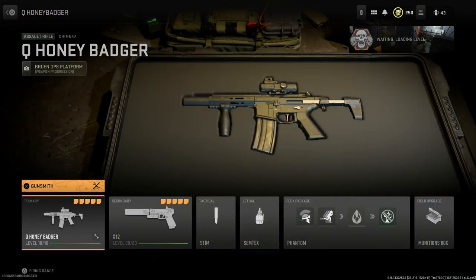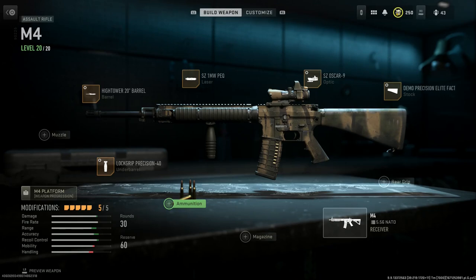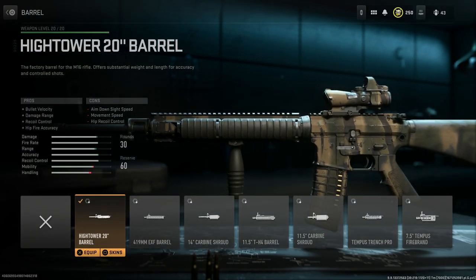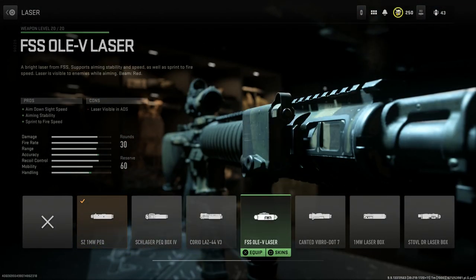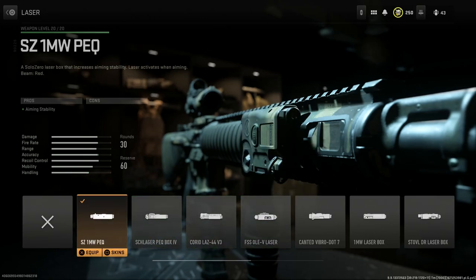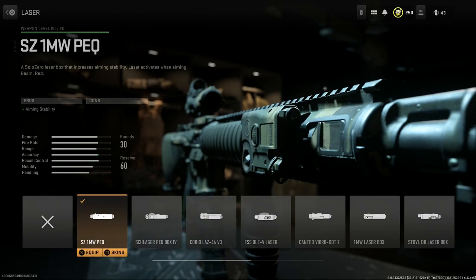Next up is the M16 A3 — kind of inspired by a Battlefield 3 build. We're using the M4 as a base and converting it into essentially a fully automatic M16 A3. We're running the Hi-Tower 20-inch barrel, which gives us the M16 barrel option with pros being bullet velocity, damage range, recoil control, and hipfire accuracy, and cons being ADS speed, movement speed, and hip recoil control. For the laser I opted for the 1 Milliwatt PEC since it has a tan color that looks clean.